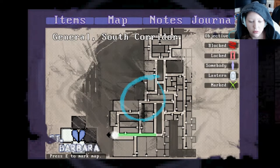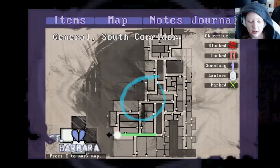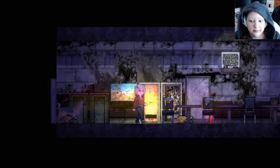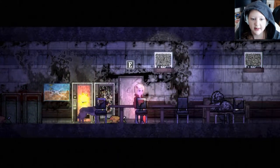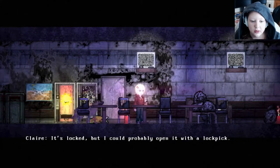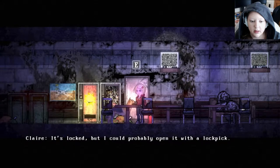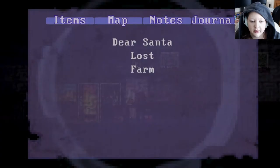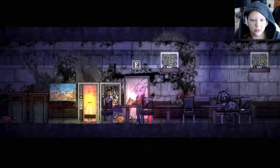I've got a map for this place — General South Corridor. So I pretty much just need to have a look around here. Let's see what I can see. Probably open it with a lockpick. Lockpick — I don't have any though. I used it.